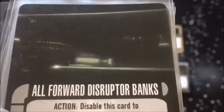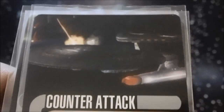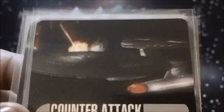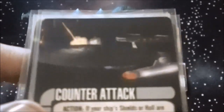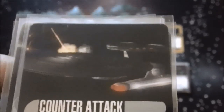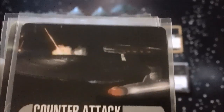All Forward Disruptor Banks, as an action, gets you plus-1 attack die — useful on some of the smaller ships to boost their attack or even on bigger ships if you just want to hit harder. Counterattacks is probably one of their most useful — it gives you the ability, as an action, if somebody shoots at you, to return fire against them if they're in your front arc.